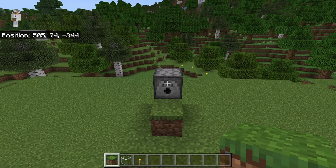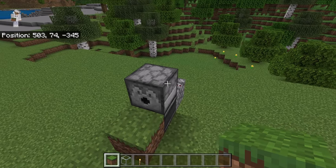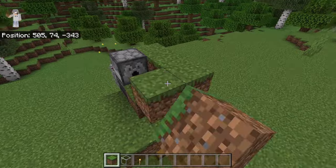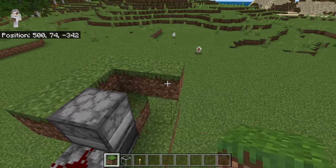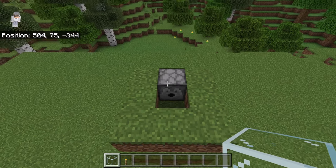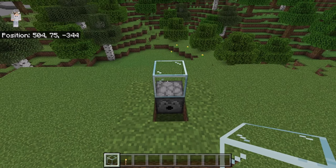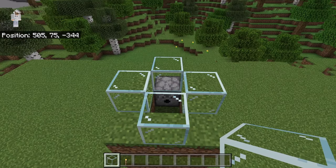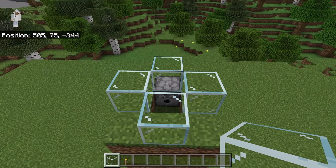The next step is to crouch down and place 3 grass blocks over here, then place 2 grass blocks over here, and 2 at this spot as well. The next step is to crouch down and place a glass block over here, then place a glass block at each of these spots. Those glass blocks will prevent the sheep from escaping that chamber.